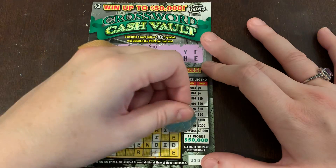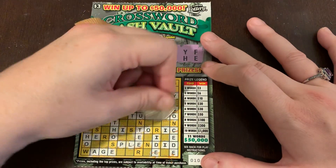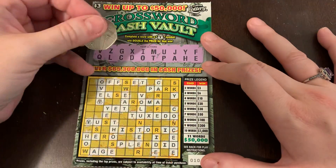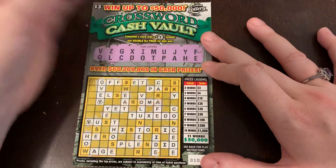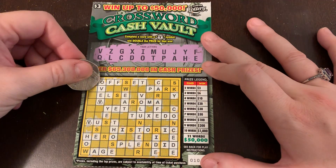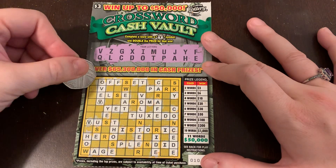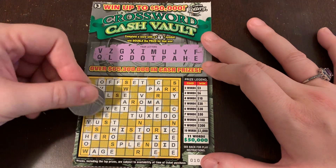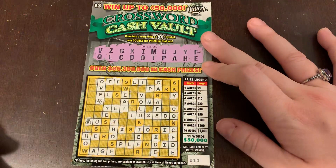I think there's a D, E's — a tuxedo. So we've got that, F is there. W, R, S, K, N. We got the word 'over', 'yet', and 'tuxedo' — I think we've got three words with a double. That's $12 bucks. Twelve bucks on ticket 10.